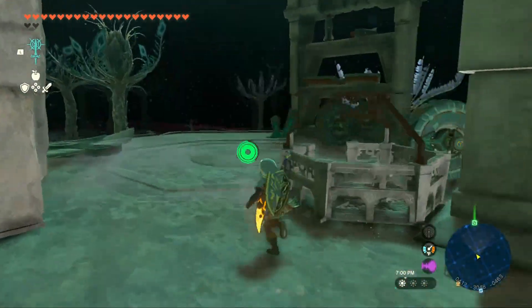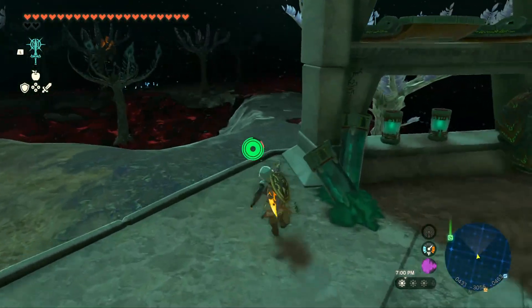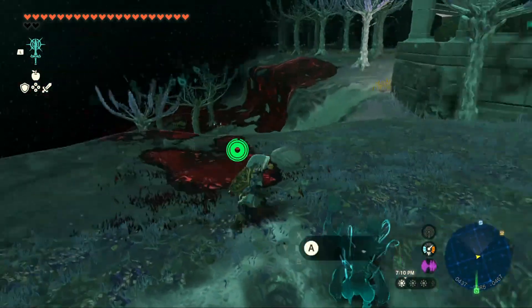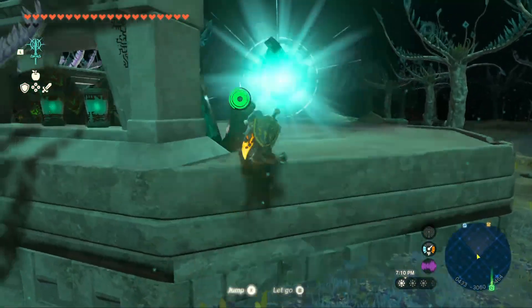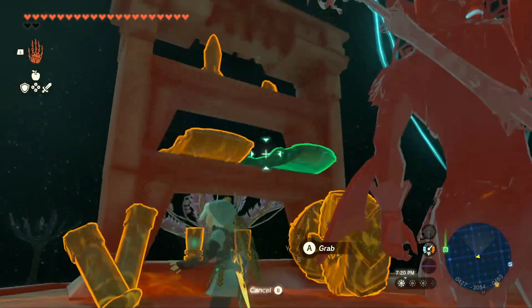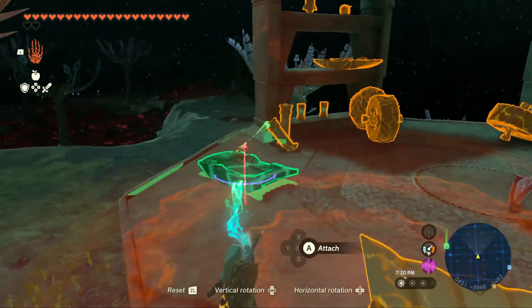I noticed they did place here several of these Zonite devices all over the place, which we won't be worrying about. Let's try to get creative. We can find some gear parts to equip. So we got here the Zonite sledge.